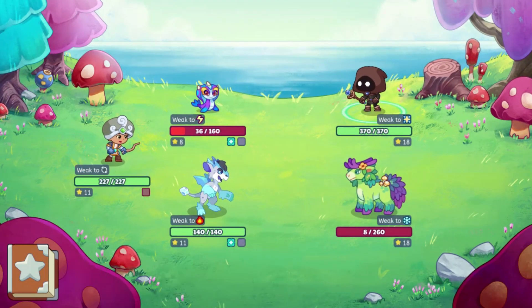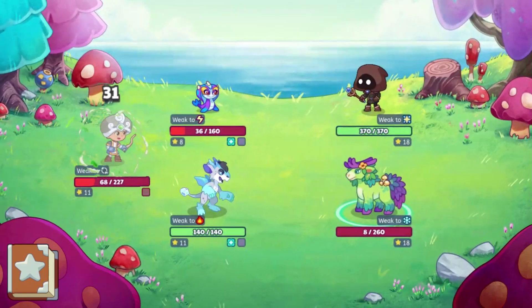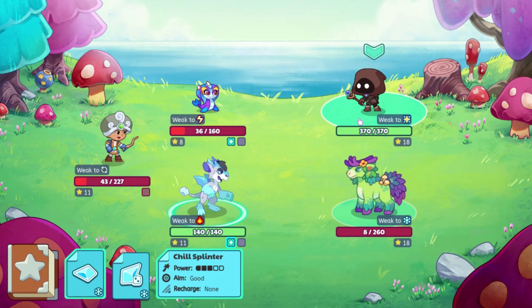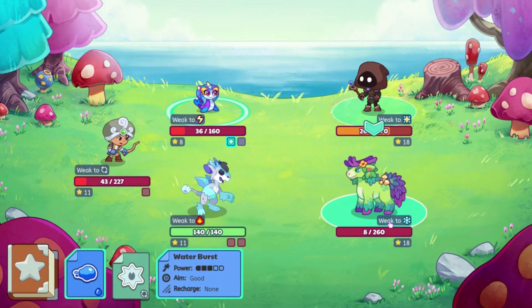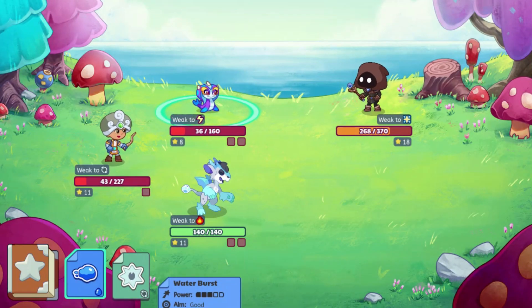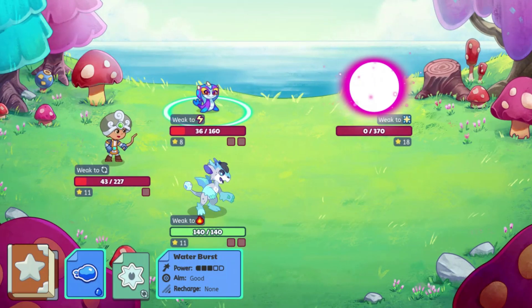That didn't do enough damage — I probably should have gone with the physical spell there. I thought one of my pets had a multi-hit attack, but none of them do, so this better hit. Yeah, there we go — we won the battle!